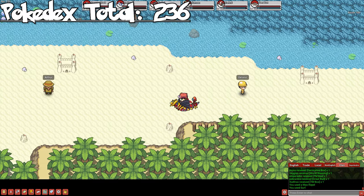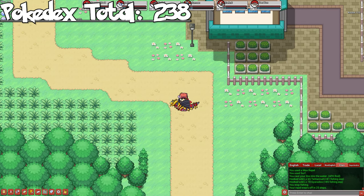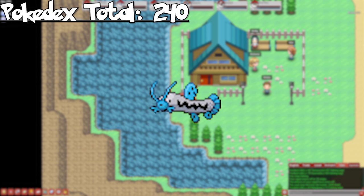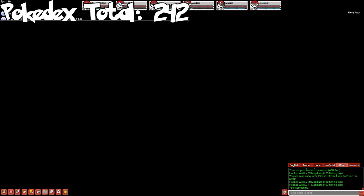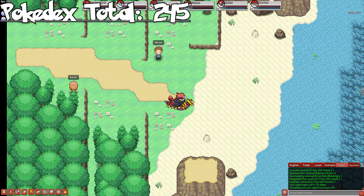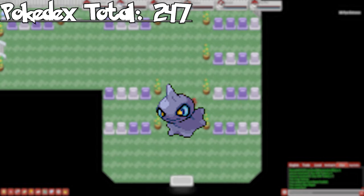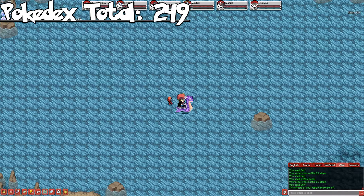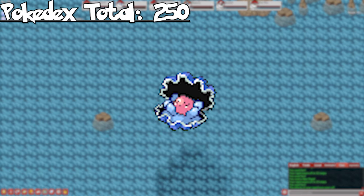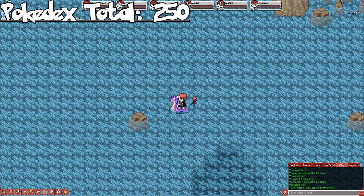Let's head to Hoenn. On Routes 105 and 106, we can catch Wailmer while fishing. While fishing on Route 111, we can catch Barboach — evolve it to get Whiscash. In Fiery Path, we can catch Torkoal, and at Jagged Pass, we can catch Spoink — evolve it to get Grumpig. On Route 118, we can catch Carvanha through fishing — evolve it to get Sharpedo. In Mt. Pyre entrance, we can catch Shuppet — evolve it to get Banette. And lastly, on Route 124, we can catch Clamperl while surfing. You can also catch it while fishing on Route 219 in Sinnoh. We won't ever be evolving this because it evolves with two of the most expensive evolution items. We end our Hoenn total with 250 Pokemon.